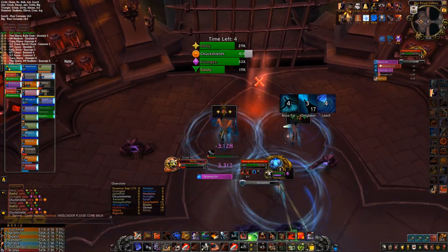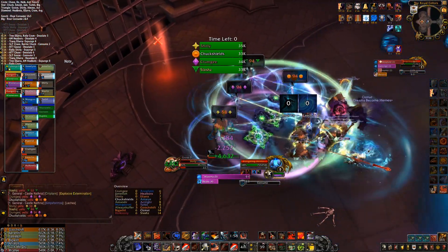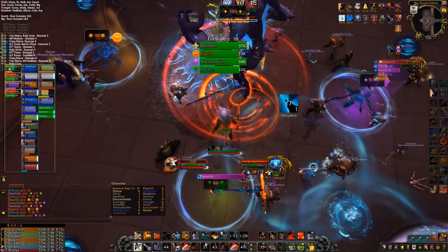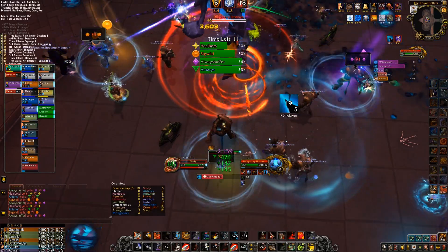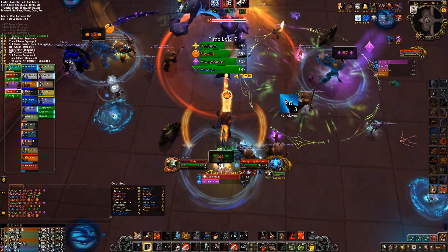I'm always going to fall back to the triangle position to help out whoever has it at that place. Once the first big mechanic goes off here — the consume — we're going to still sit on the boss and hit him for a few globals to get in as much damage as we can, and then I'm going to have Heroic Leap up for every single one of those to jump out and get to the Spirit Link Totem at the back of the room.